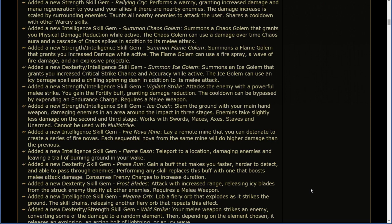Added a new strength/intelligence skill gem: Ice Crash. Slam the ground with your main hand weapon, damaging enemies in an area around the impact in three stages. Enemies take slightly less damage on the second and third stage. Works with swords, maces, axes, staves, and unarmed. Cannot be used with multi-strike.